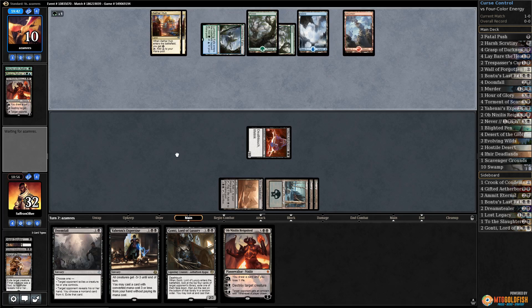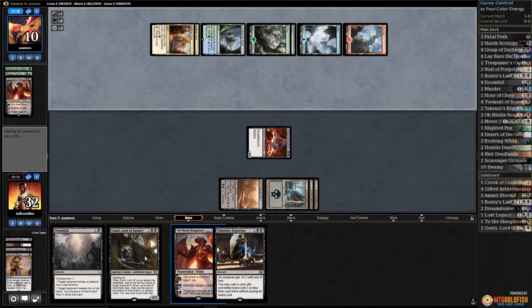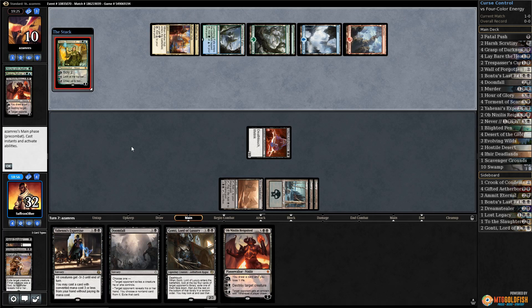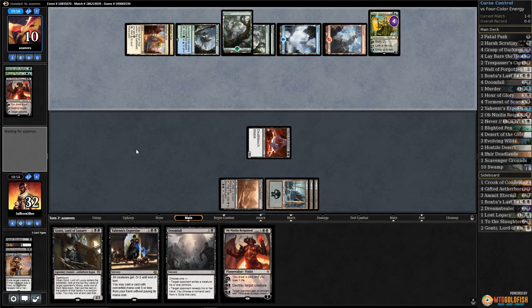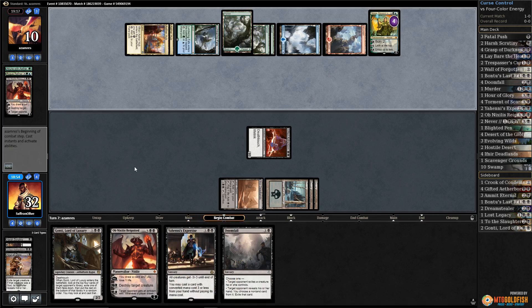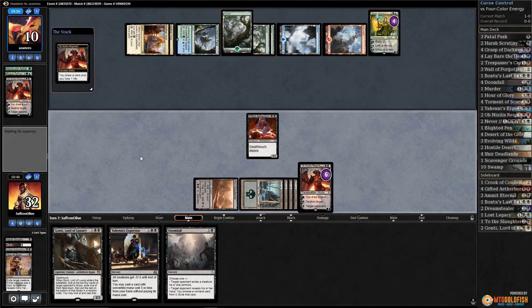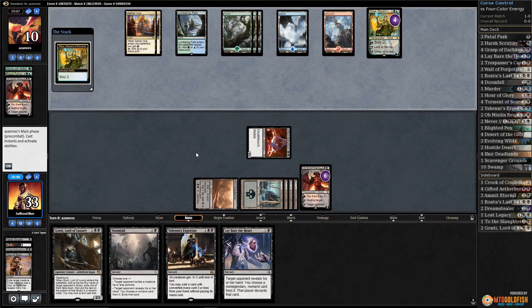Opponent plays Lumbering Falls. Nissa is a bit obnoxious here - the only good news is we're at 32. Nissa spins the wheel of happy good times, gets a Forest. Let's have Obnixilis draw a card, hit Nissa, and pass the turn. Next turn if we find a land we can Lay Bare the Heart plus Gonti - that would be a pretty good turn.